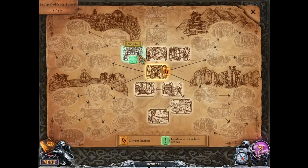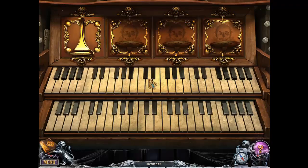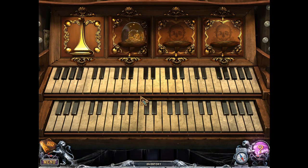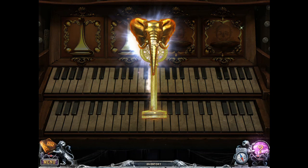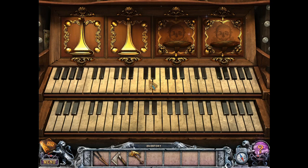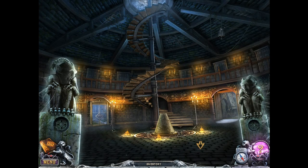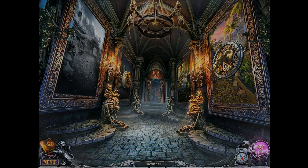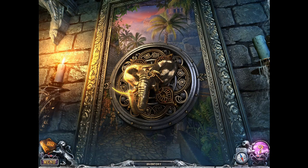Okay, where do we need to go? Back to the organ. Elephant one — India key. I knew it was India. Anywhere else we need to go? Passage, okay. Looks like we're off to India.